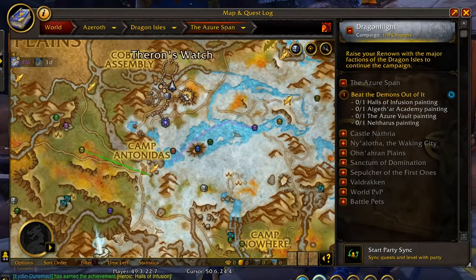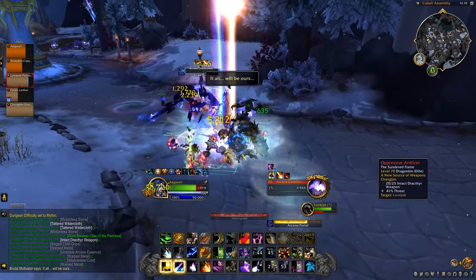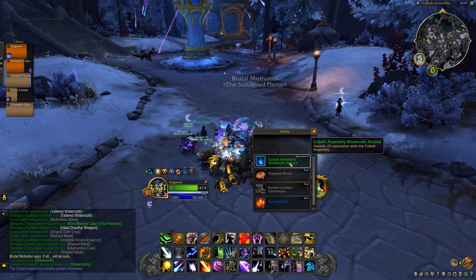Another place you can grind is the Cobalt Assembly in the Azure Span, which gives you a ring once you get enough reputation with them. It's a quite fun place to grind, since mobs drop powerups similar to Torghast and drop items that increase your rep with their faction.